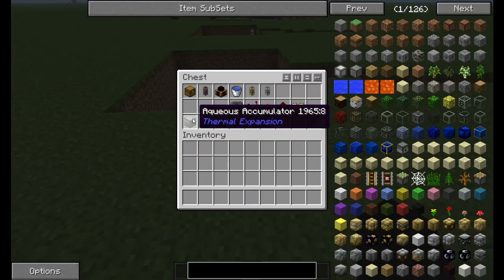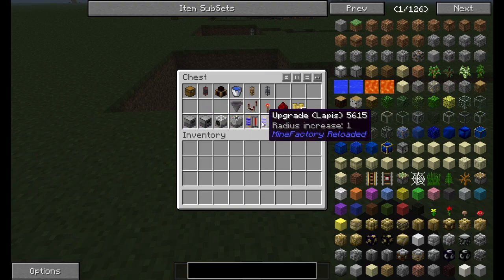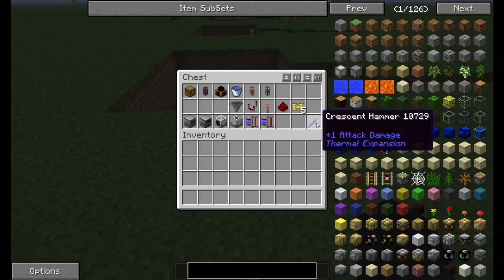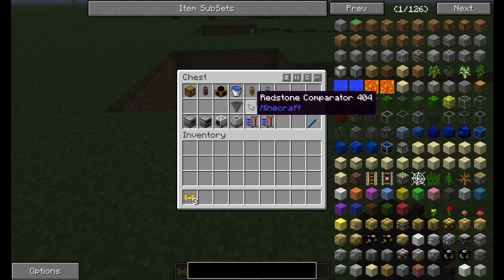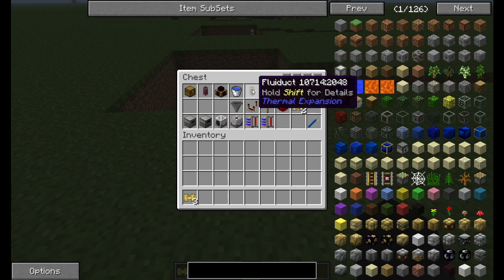Here's what you are going to need: an aqueous accumulator, a planter and a harvester from Mine Factory Reloaded, and a lapis upgrade for both of those. You're also going to need a redstone furnace, a crescent hammer as a general tool, two pneumatic servos, some redstone (I think four), one redstone torch, two redstone comparators, one hopper, some item ducts, some fluid ducts — I have the transparent ones here but you can use the opaque, it doesn't matter.